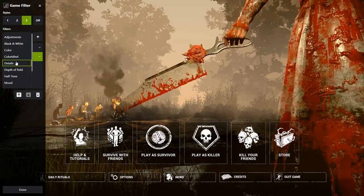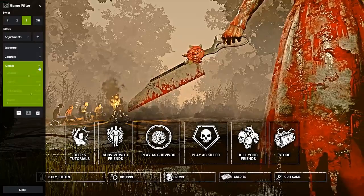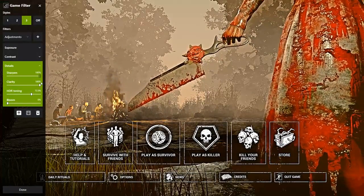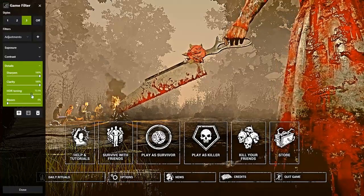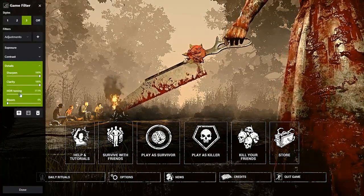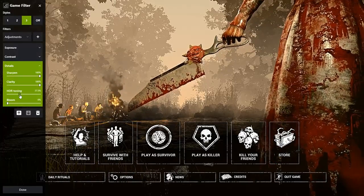Next up is Details. If we click on the drop-down box and add Details: Sharpness is going to be at 100%, Clarity is going to be at 100%, HDR Toning is only going to be on 37.5%, and once again the Bloom is going to be on 0%.